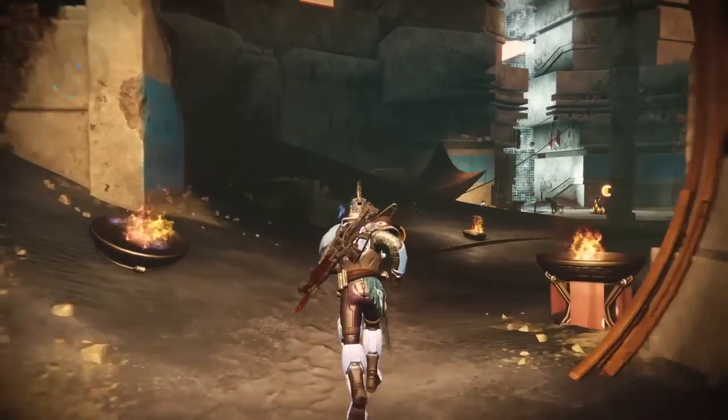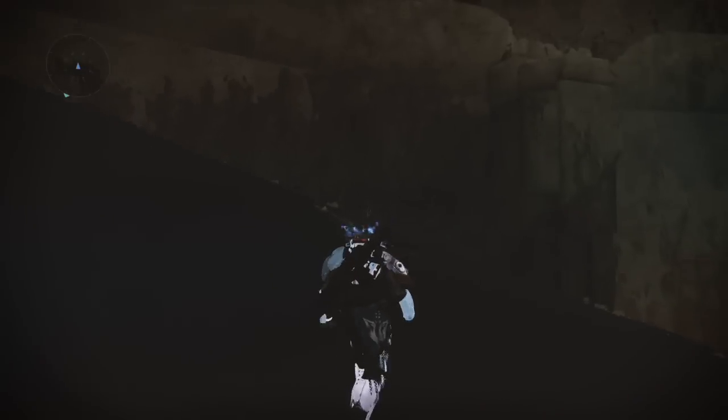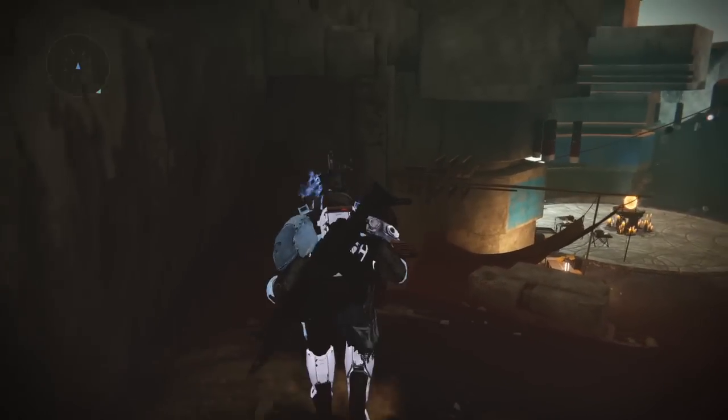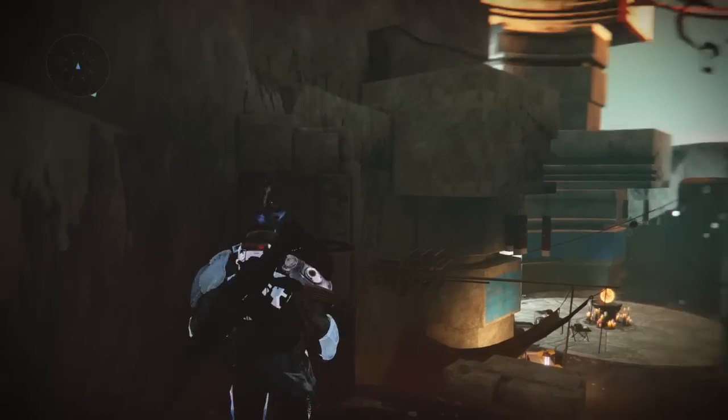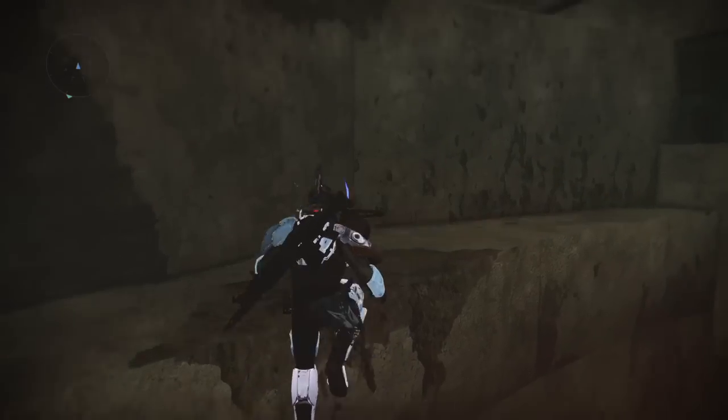First I'm going to show you how to get on top of the lighthouse. From the spawn on Mercury you just want to run straight and come up to this hill. Your objective here is to come from this part and jump onto this corner. Then you just want to jump again and basically you're on top of the lighthouse.